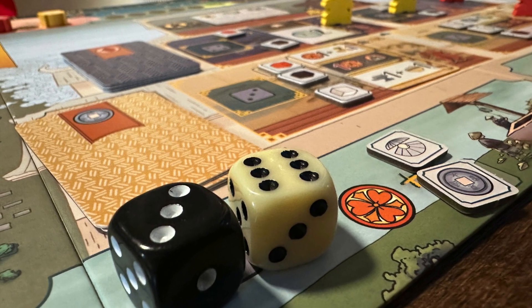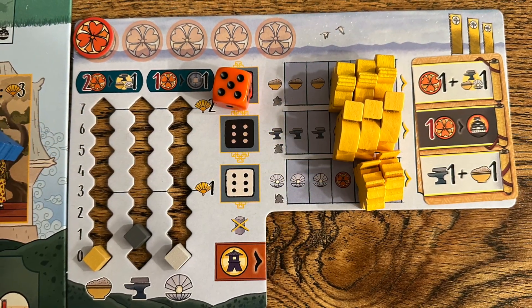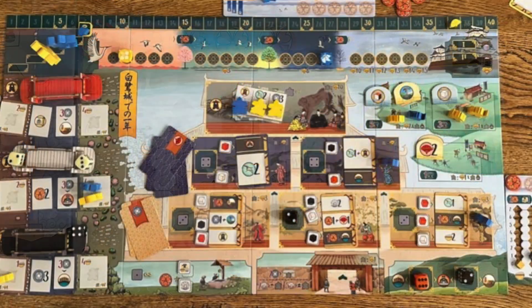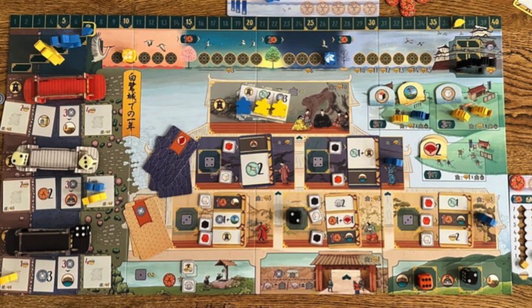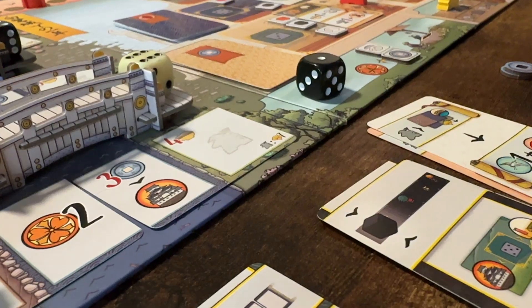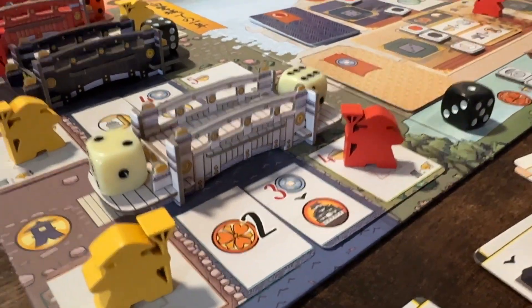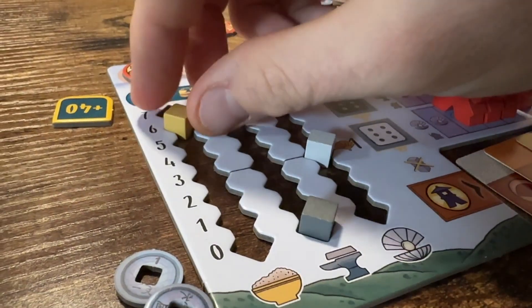Limitations foster creativity. That is the foundation of good game design and a concept that's taken to extremes in the White Castle. Which is a funny thing — you may look at the board with its cards and tokens that shift each game, changing what dice can be assigned where and for what outcome, and think of it as a great sandbox of overwhelming delights.